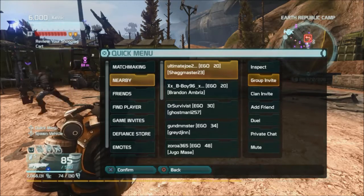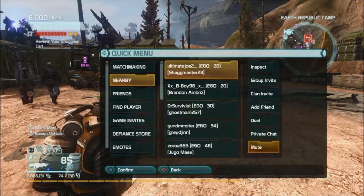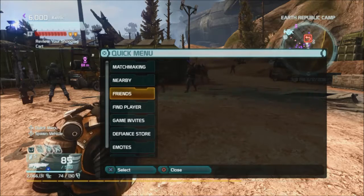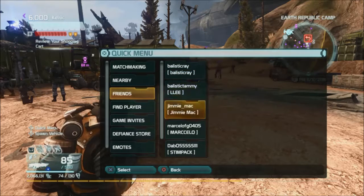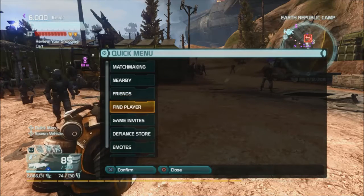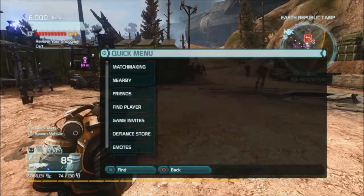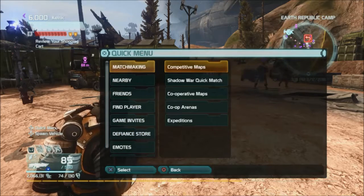You can add them to your friend list, see if they'll accept a duel, open a private chat, or mute them if you don't like them. If you have friends on your friend list they'll appear there too — so maybe you see somebody you didn't know was playing Defiance. Use Find Player if you're looking for somebody — just type their name in. Hit Circle to go back.